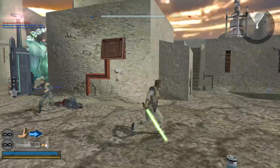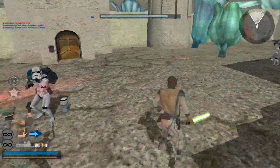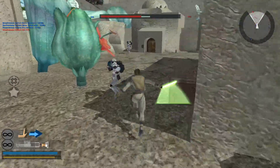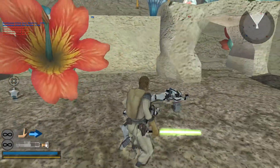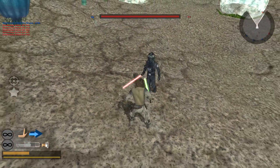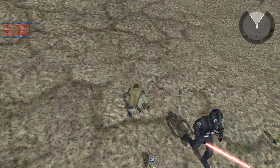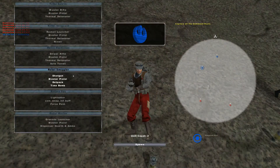I'm actually killing my own teammates here. We can't afford to keep losing command posts — well actually we can, we're winning. That's all that matters. Command posts mean nothing, we only need tickets. I wanted to have like an epic lightsaber fight there. Let's see — we got this guy with a grenade launcher.